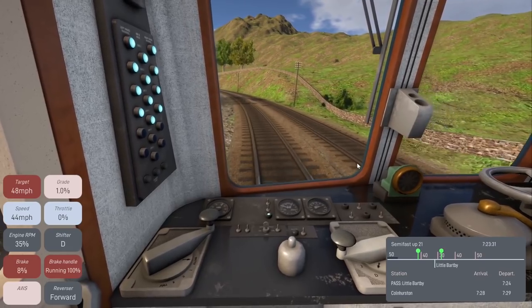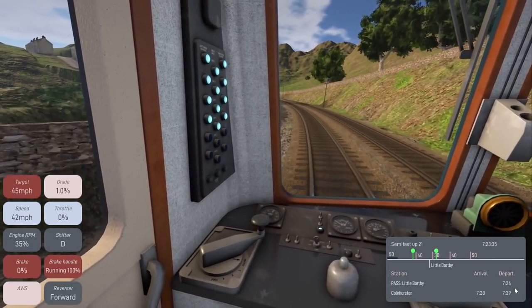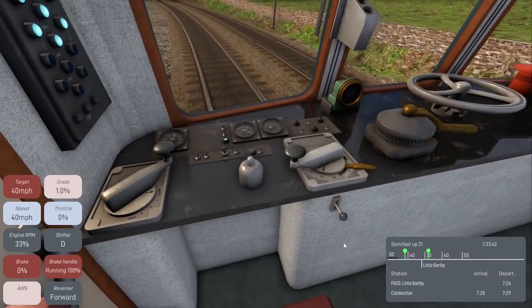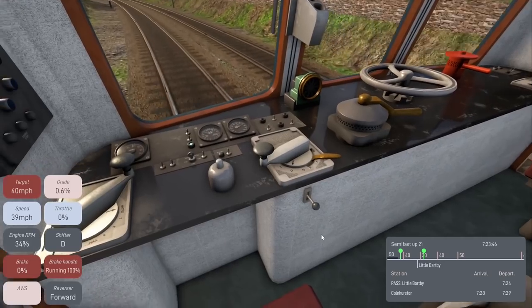We're going to pass through at about 7:24 to stay on schedule. There's another station after that where we will be stopping. It's interesting what the AI does — it braked a little bit and then continued coasting, presumably to maintain the target speed.